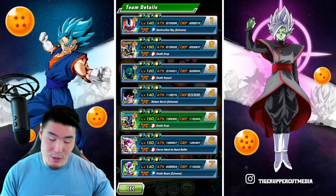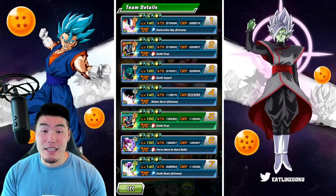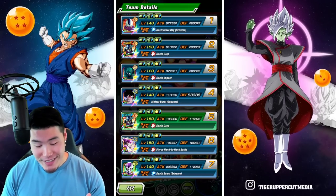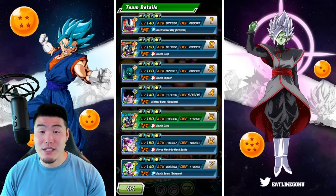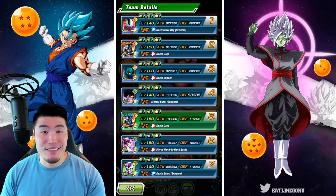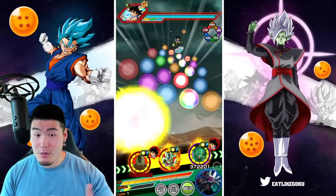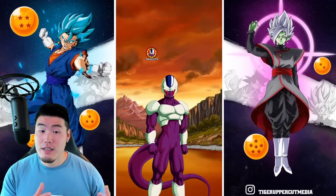Jumping over to the Final Form Cooler: his super attack raises attack and causes immense damage and massively lowers defense. Passive is Q+4: attack and defense plus 200%, launches two additional attacks each with a medium chance of becoming a super attack, and performs a critical hit when there is a Pure Saiyans or Hybrid Saiyans category enemy. Let's jump into the GT Legendary Goku event. On this first rotation we have the EZA Cooler linked up with the LR Final Form Cooler, and support from Garlic Jr.